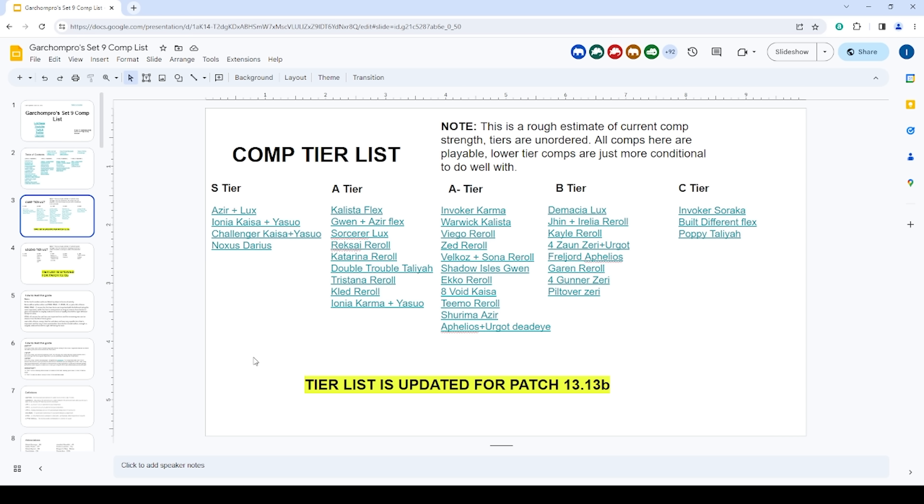In the B tier, these compositions aren't the greatest. The S and A tier comps are all great, A-minus tier comps are all solid, but B and C tier I wouldn't really recommend playing much. Demacia Lux is going to be worse than the Sorcerer and Azir Lux variations. Jhin Irelia reroll is really hard to hit — people are holding those units, so you're better off just pushing levels and playing one of the other Ionia comps. Kale reroll did get a buff but I haven't really seen it performing well.